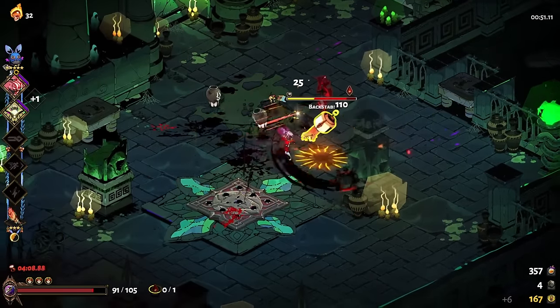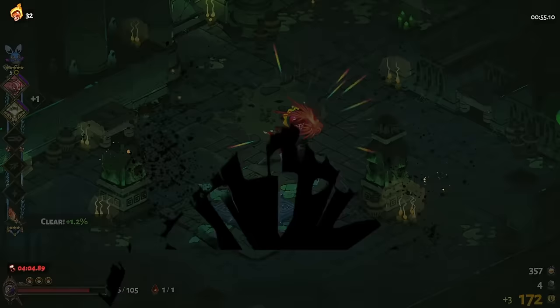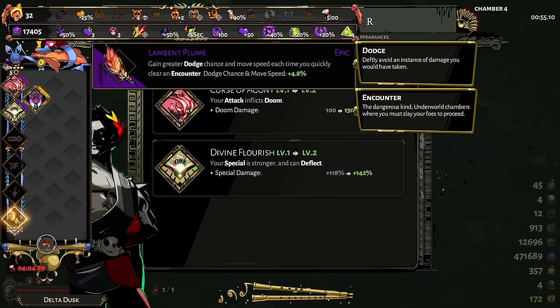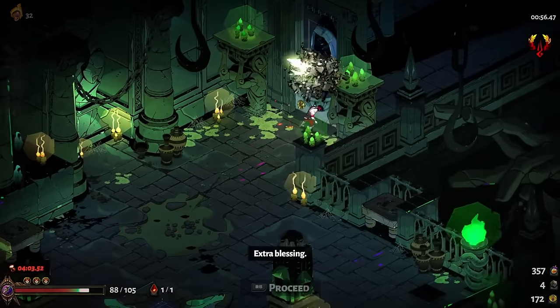That's how dodge works, but not everything works that way — movement speed, which we also get from the Lambent Plume, is actually multiplicative. That means other sources of move speed will get multiplied together and increase much more rapidly if you get multiple items from the well that increase your move speed. That's why certain boons like Rush Delivery from Hermes, which increases your damage based on your move speed, are potentially so powerful.